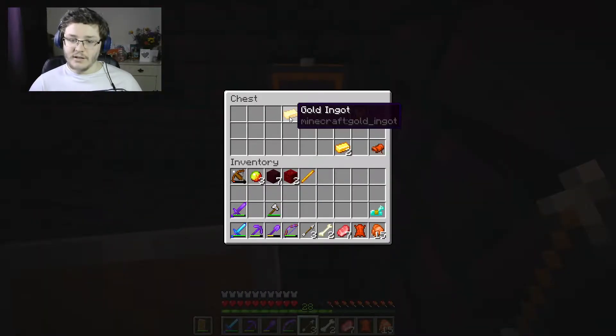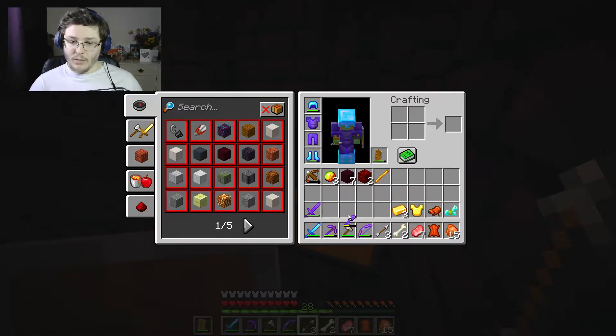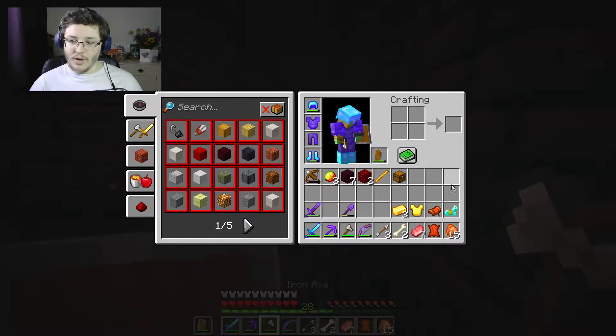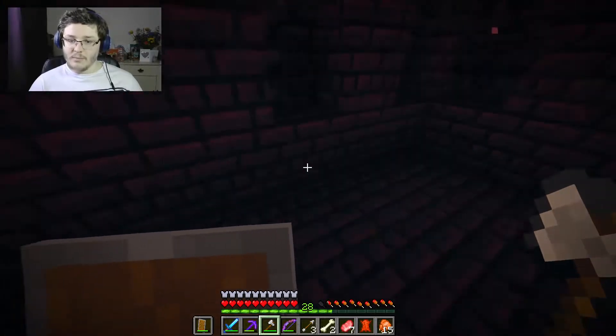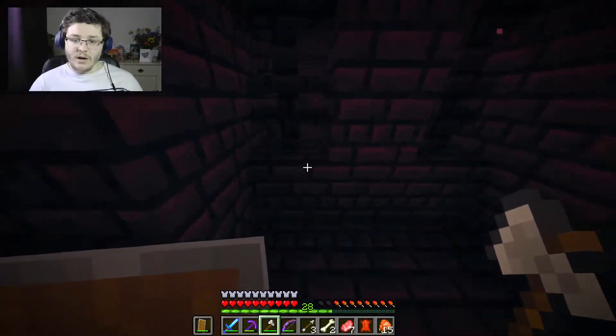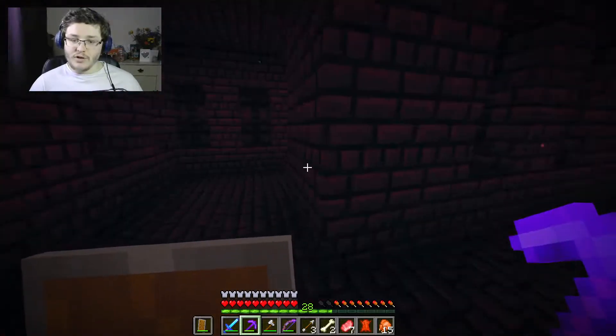So I did find a chest in here — got some diamond horse armour and another saddle. I couldn't care less about the saddle, but we'll grab the chest. We can put the diamond armour on our horse and differentiate the two horses now, because they won't look exactly the same. In terms of Wither Skeletons, I haven't found any yet. I've been quite far around the structure.